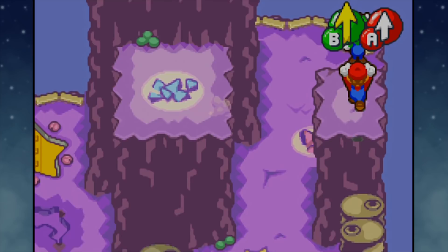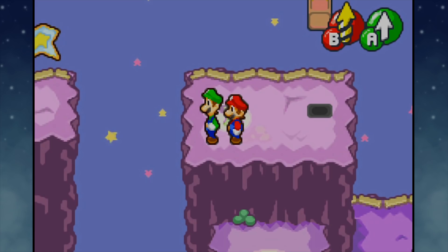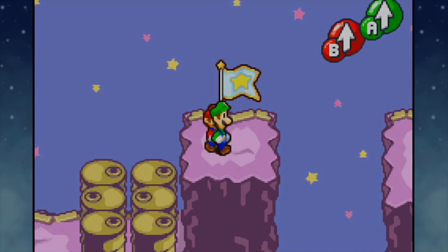Hey everybody, it's ChuggaConroy! Welcome back to more Mario & Luigi Superstar Saga. Last time, we quite literally jumped the border over into the Bean Bean Kingdom and ended up here in Stardust Fields. We also ran into Bowser, who was in a tight situation to say the least.